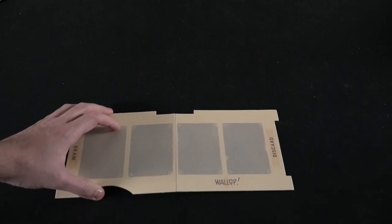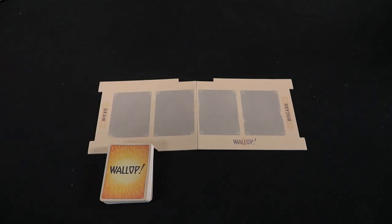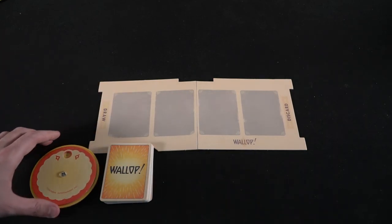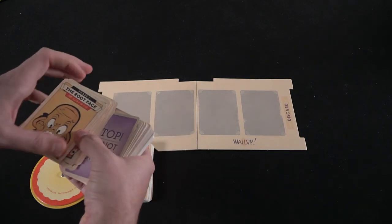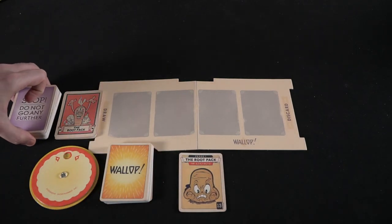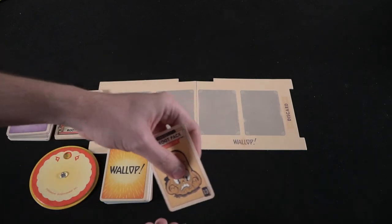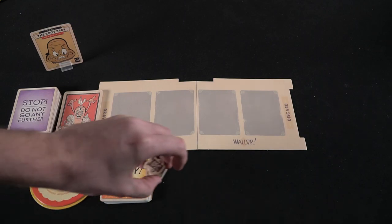To set up the game Cuphead, simply take the main board and place it in the middle of the table within reach of all players. Take the wallop deck, shuffle it, and place it underneath the board where all players can reach it. Choose the boss you'll be facing — if this is your first time playing, select boss box number one. Open it up, gather the cards you need for phase one, and put them to the left of the board where the draw pile is. Give every player a player board, the dice they need based on their color, and the black die with their color as well.